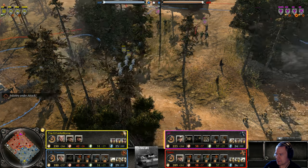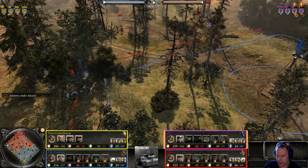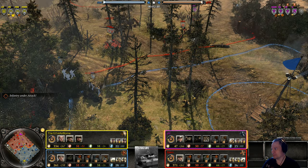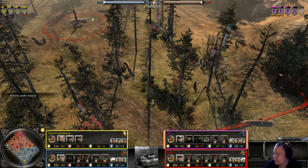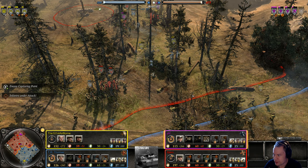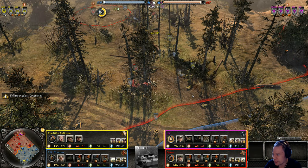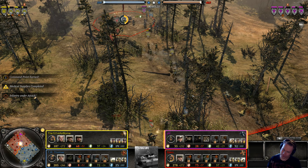101st Airborne here taking a good engagement, pushing back PFC Private First Class. The Allies are just pushing up here, though Stan is holding his ground with his Grens. The Allies were chasing off the HMG — if they had stopped to focus down the Grens, that HMG could have had time to turn around, set up, and lay down suppression fire.